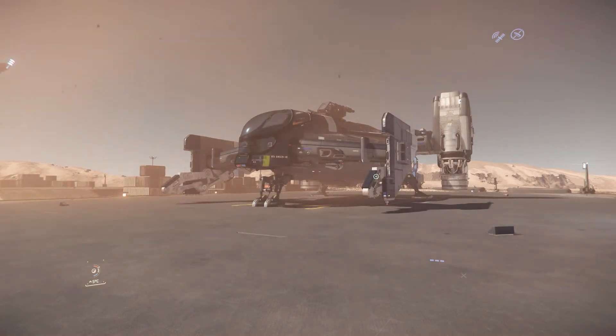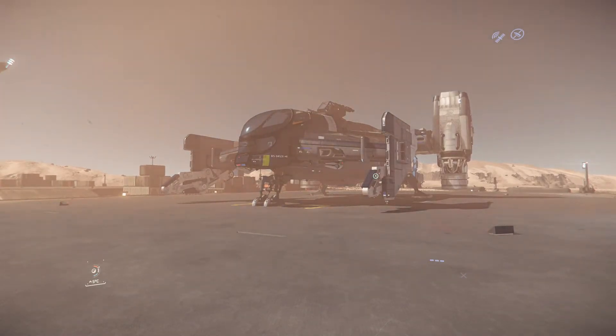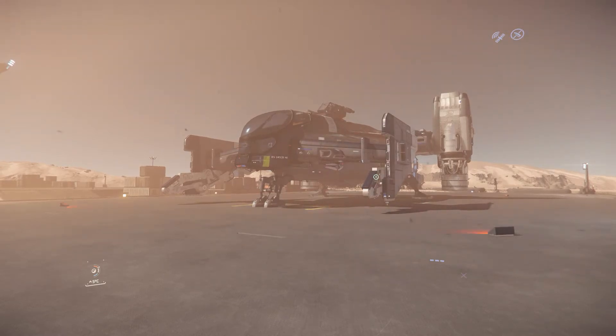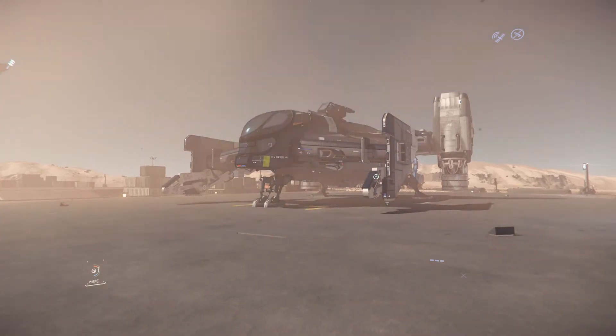Drake Interplanetary doesn't really check the background of their buyers, so as long as you've got money they'll sell it to you. It turns out this ship, although it's a very good bounty hunter ship, also means that some pirates or criminals might get their hands on something even more powerful than the Cutlass Black.